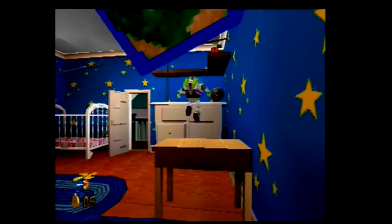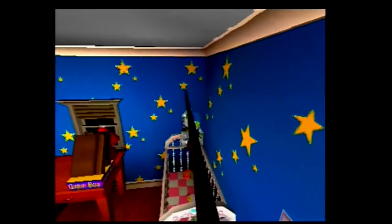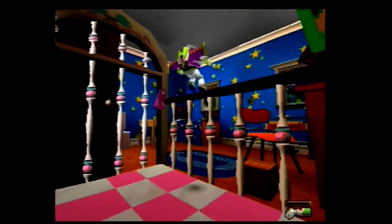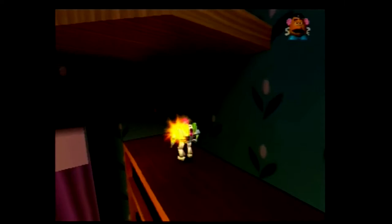I get on the bookshelf and push this massive book over to make a ramp up to Andy's bed, jump across the bedside table to the drawers, climb up the pole, ride a zip line to Molly's cot — why it's in Andy's room I don't know — and shoot the locks to open it and get out. A decent way to get reacquainted with how the game works. I go down the stairs into the living room, do a full stomp on the chair to get to the shelf in the corner where I find Mr. Potato Head's eye.